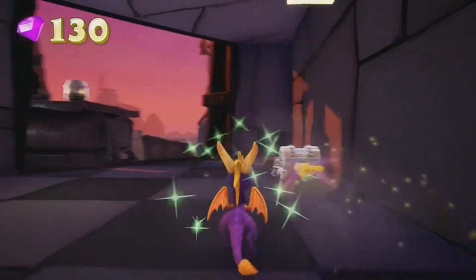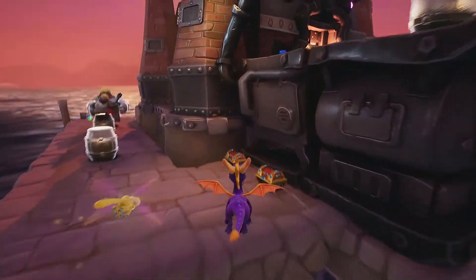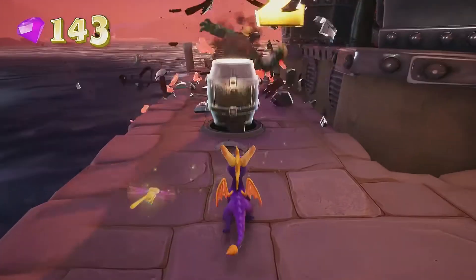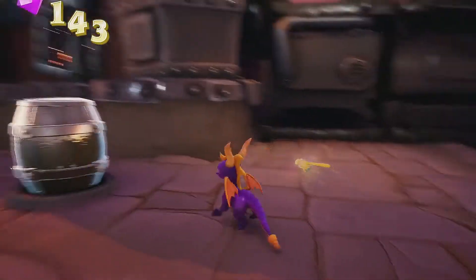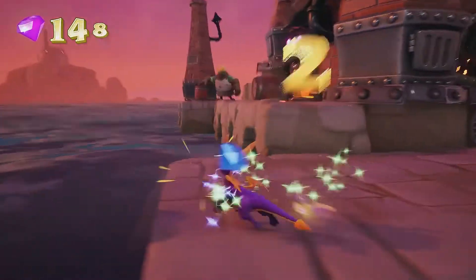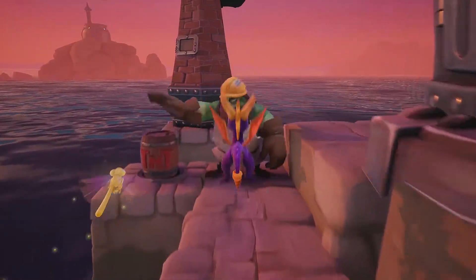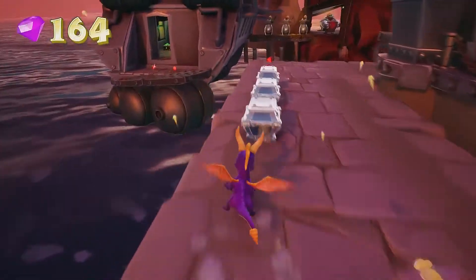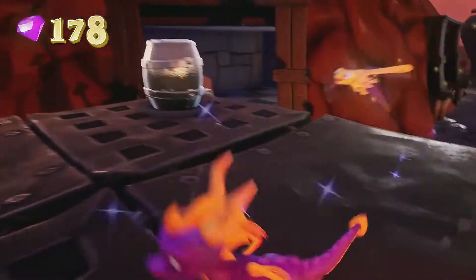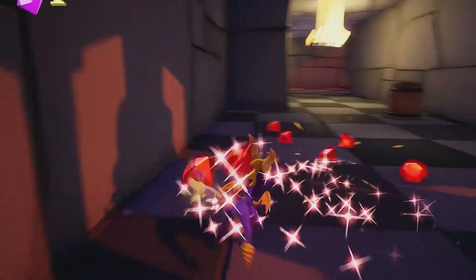It's going to be the reinforced chest here, but you cannot break it yet. So you want to break it with that chrome barrel over there on the other side. We're just gonna wait until he throws them and I will get him. Now you can get the reinforced chest on the other side — just glide over and get these things.